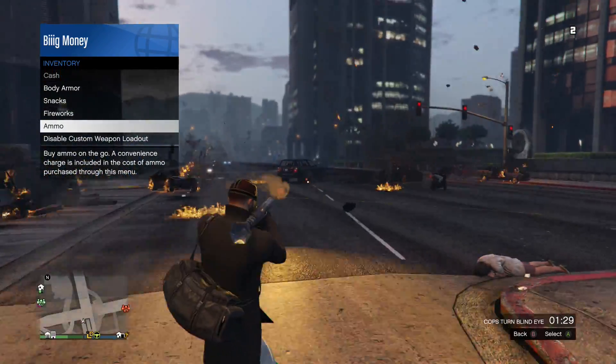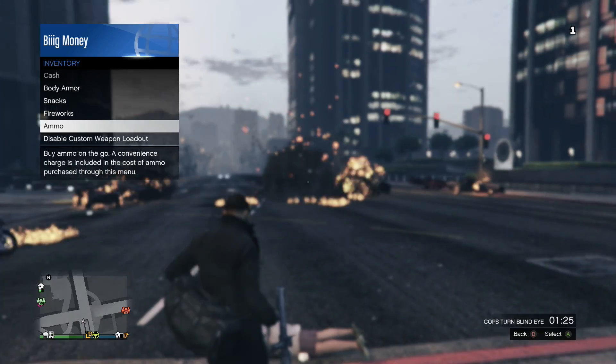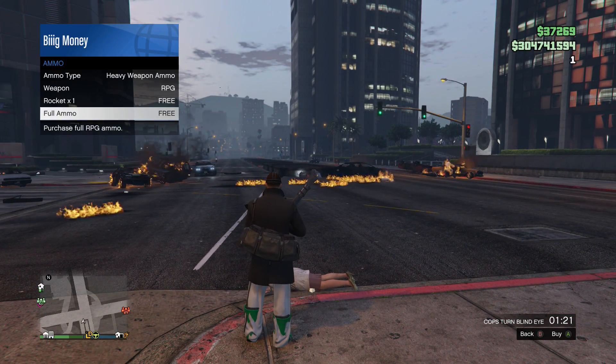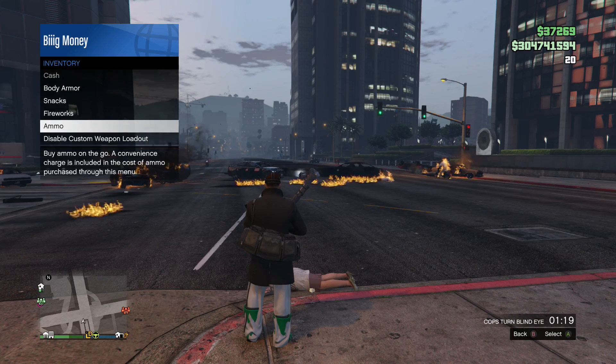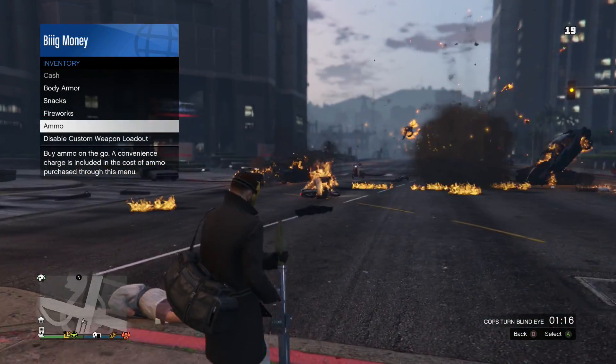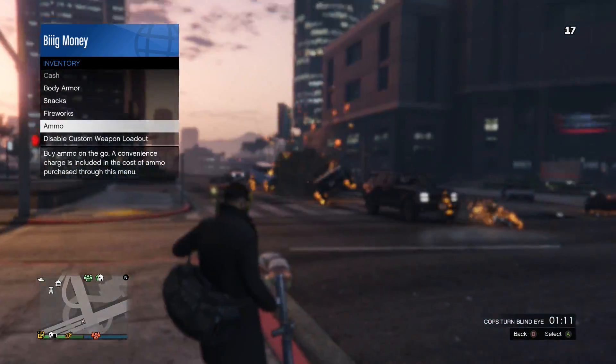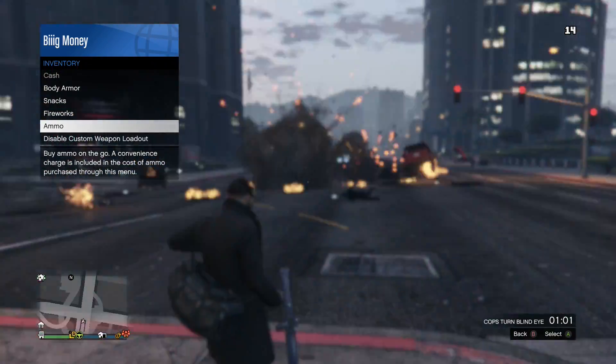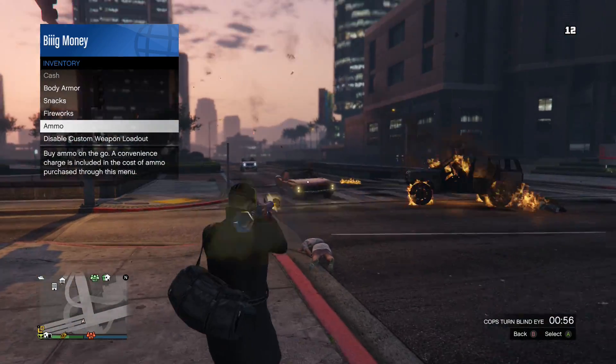Once you're on the last one, go ahead and click A on ammo. As you can see, the full ammo is totally free — it doesn't take any money from my account. And as you can see, I am now shooting again.